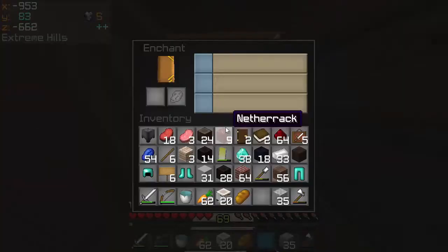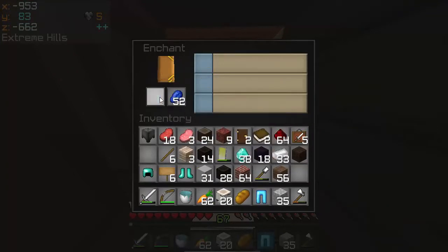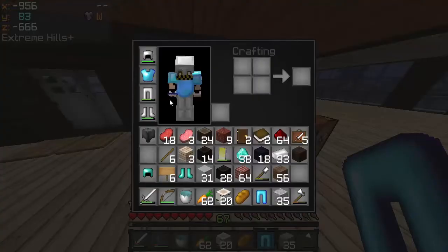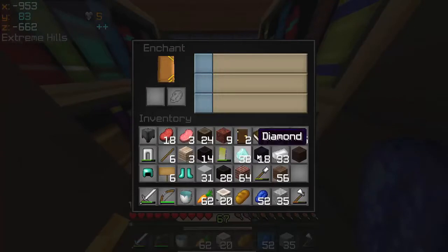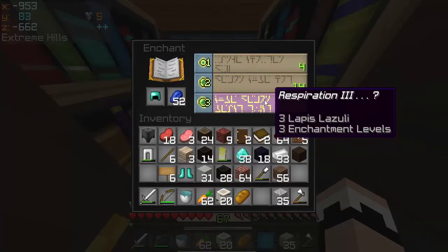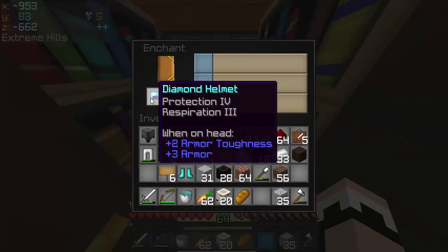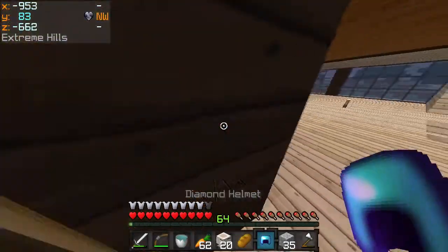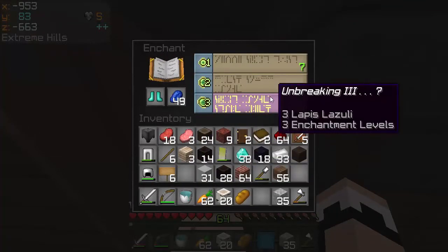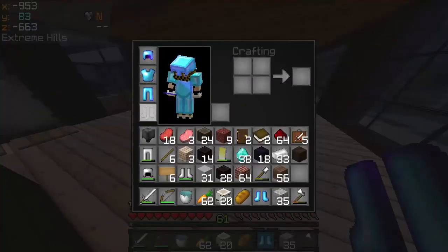We're going to try the same with our leggings. I guess we're going to go with fire protection — and we got unbreaking 2, that was worth it! Let's put that on our body. Let's go for the helmet — respiration, oh, that's good! I want to get respiration, and protection 4 and respiration 3. I'm pretty sure that's good, man I'm happy. Let's get those boots there — unbreaking and protection 1, let's go with the unbreaking. And we got protection 4 and unbreaking 3, that is actually pretty good too.